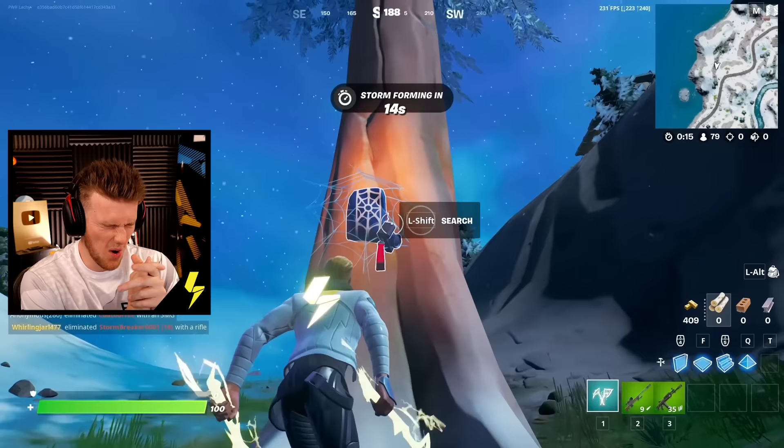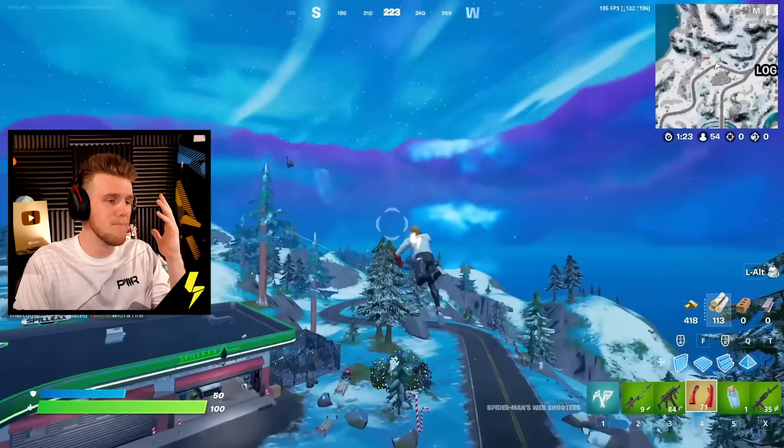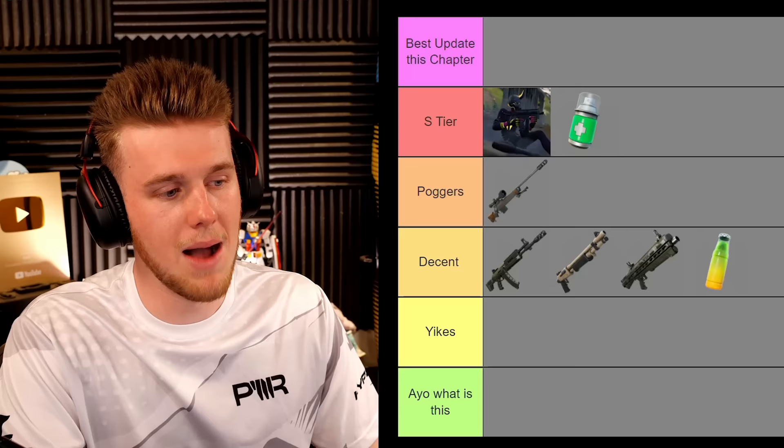Next up we got a controversial one — Spider-Man Gauntlets, and this could be best update in the chapter. Great movement, great collab, probably not the greatest for competitive, but just for the enjoyment of playing the game I thought this was really cool. I'm my icon skin and I get to be Spider-Man — that to me was really cool. I'm going to put him at the top of S tier, but for me it wasn't the best update this chapter. I have good reasoning for the best update.